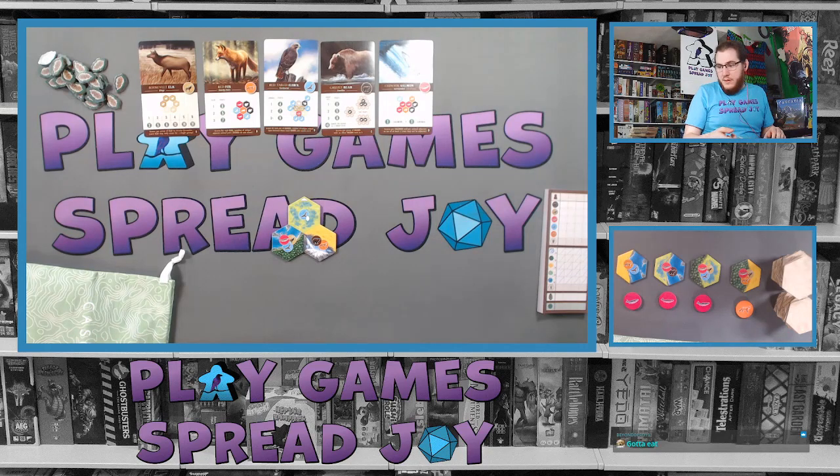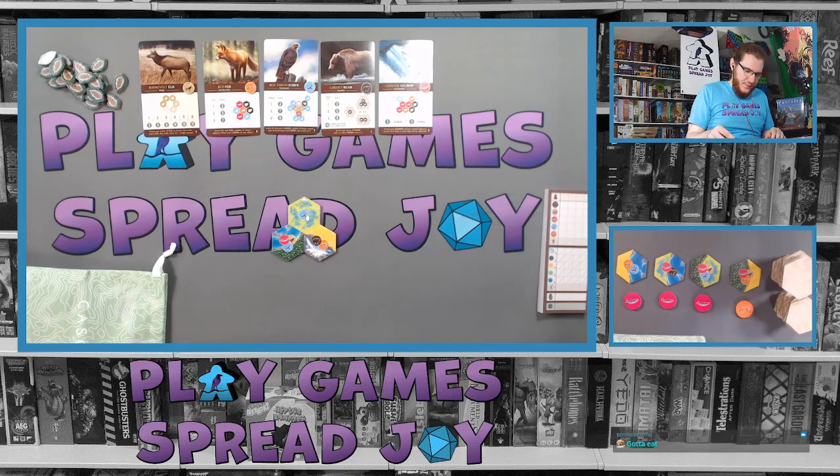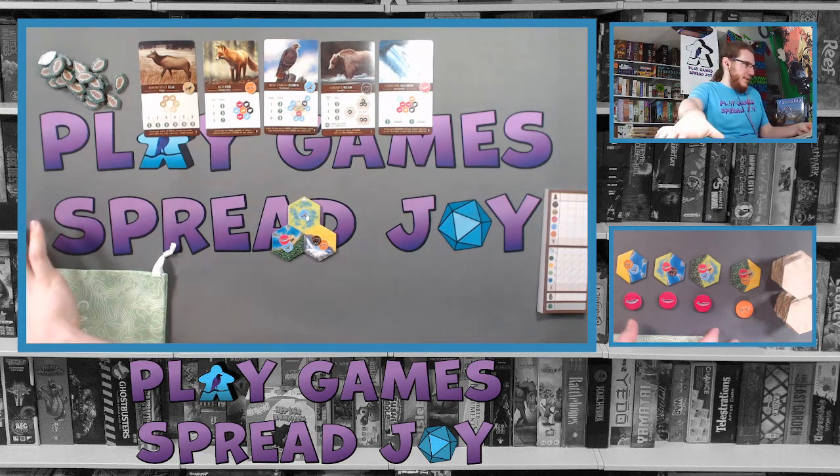Beginning with the starting player — and I am the only player, so I am the start player. We take a habitat tile and token, select and place it into our environment. The game ends when there are no habitat tiles available left. Each turn you select the habitat tile and wildlife token from the sets right here.